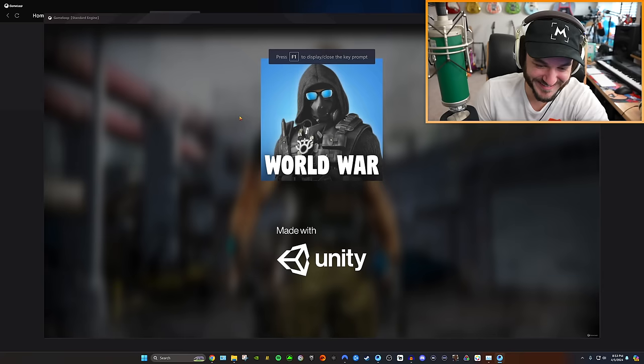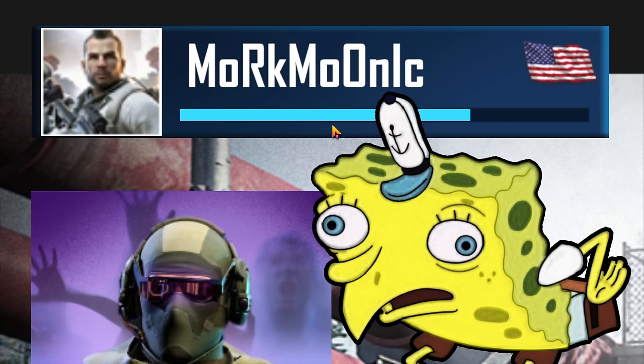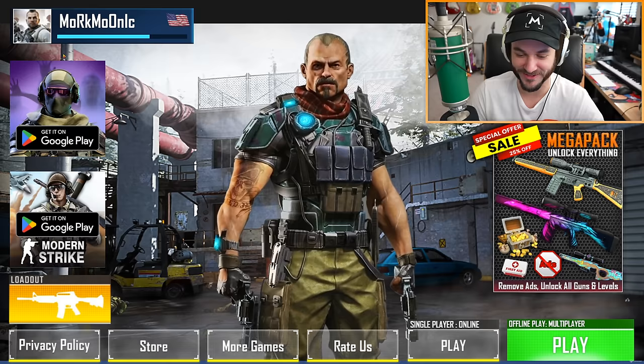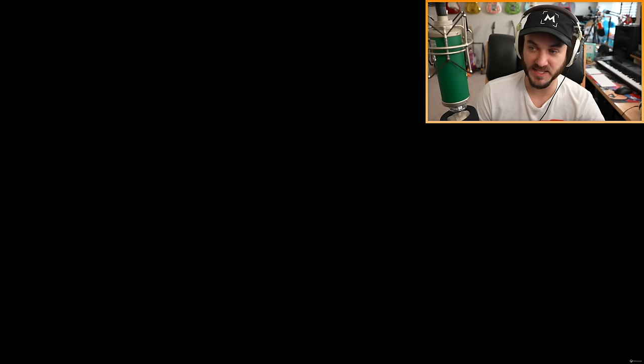Call of Dirty Fire Duty — can't wait to see what this game offers. It was made with Unity. The profile picture shown appears to be a stolen image of Soap — probably the COD Mobile version of him. It doesn't surprise me if everything is stolen on this game. Even the UI itself looks like a straight-up copy of Call of Duty Mobile. Let's go ahead and check out our loadout... and we got an ad for Candy Crush.